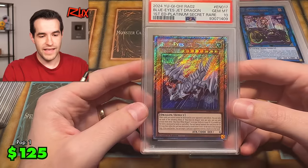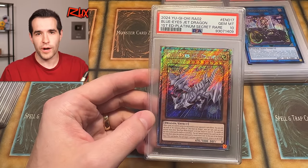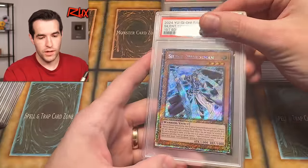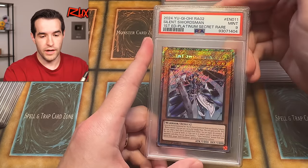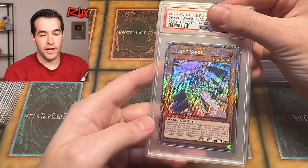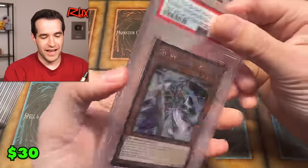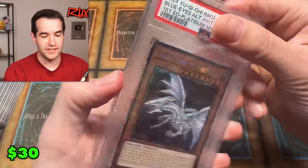Silent Swordsman — still pretty cool card. Nine. Didn't get the 10. Another Silent Swordsman — nine. Silent Magician — nine. The silent stuff is silently killing me. Blue Eyes Alternative and jet right next to each other, platinum rare — that is beautiful. Two for two on Alternative? Yes, we can. Beautiful. I'll take the Blue Eyes 10. Red Eyes Dark Dragon — gem mint 10. Another alternative — three alternatives, we've got a playset! A playset of Alternative platinum secret PSA 10s. Those came out in great condition.